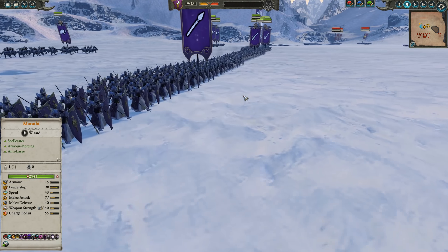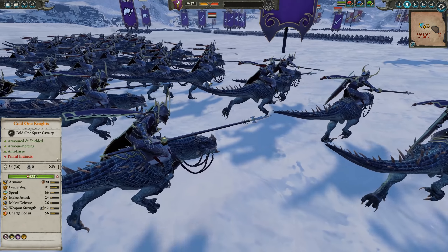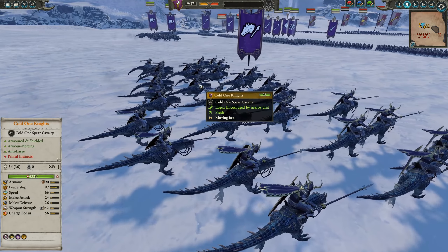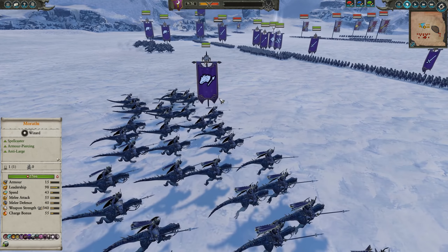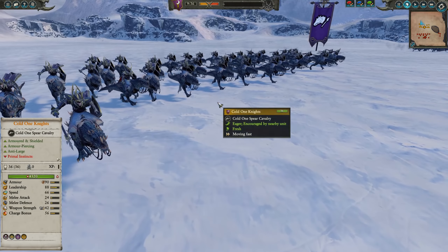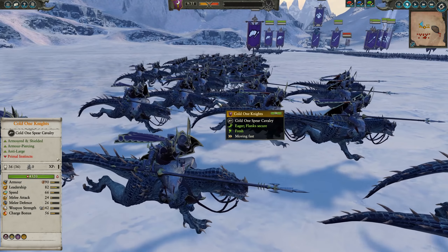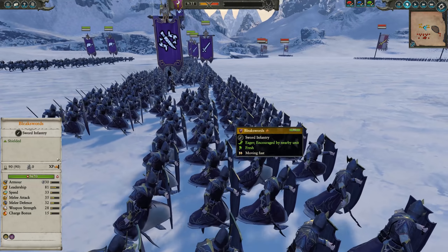Let's take a look at the two armies real quick. On both my flanks I have a Dread Spear. In the back I've got four units of Cold One Spear Riders — these are a fairly cheap anti-armor, anti-large cavalry unit. The huge downside is that Cold One units go berserk, meaning you could lose control of them pretty easily in a fight, so you have to be careful about how you engage them.